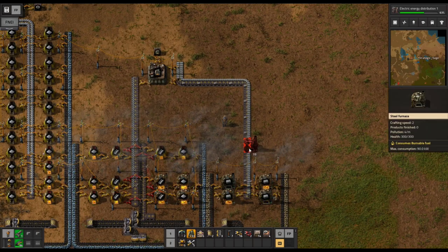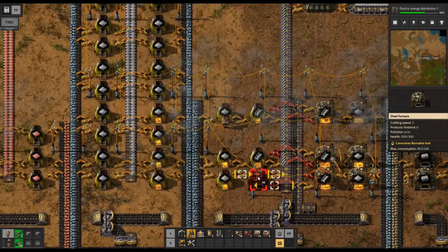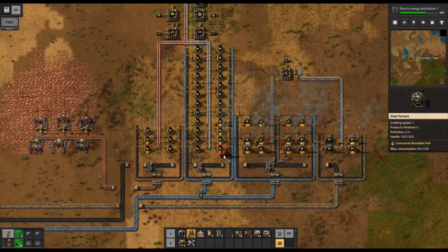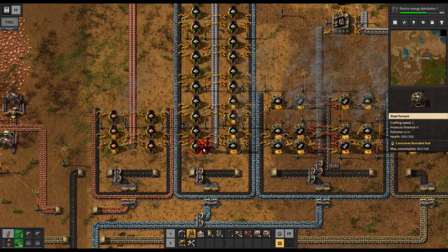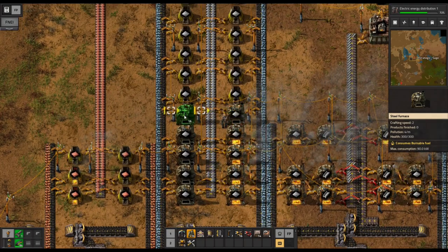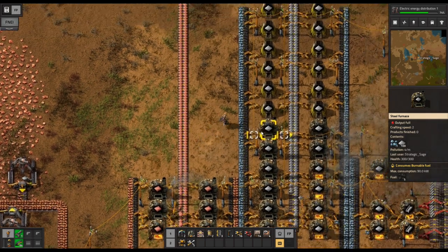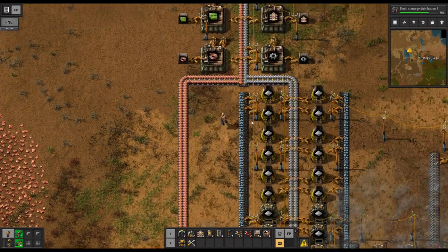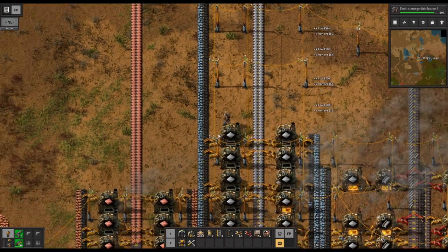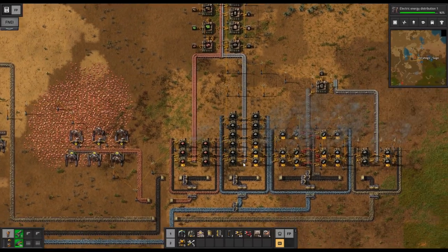We're going to fill in the rest of our steel furnaces. One more element worth noting: on the iron line, we're actually not going to need as many furnaces as we're currently using. We had set out enough stone furnaces to fill half a belt with iron, but since we're doubling the speed, we only need half as many — just six on each side. I'll replace the copper ones as well, and then shorten up the iron line, reusing the belts and inserters we no longer need rather than building new ones.